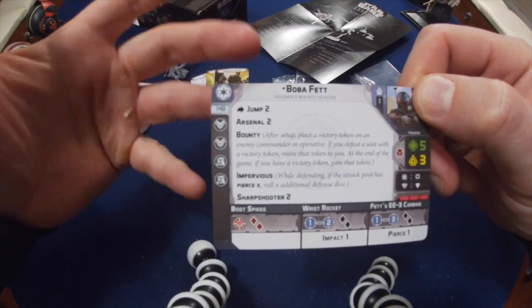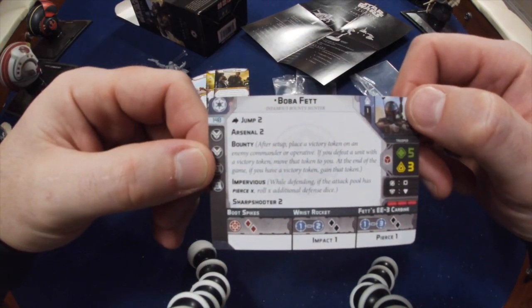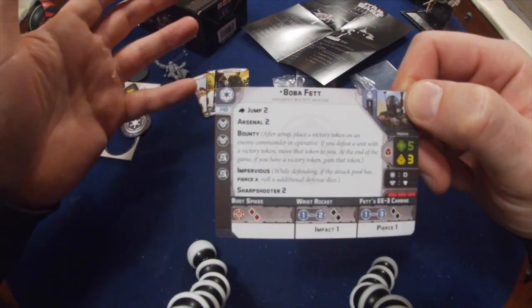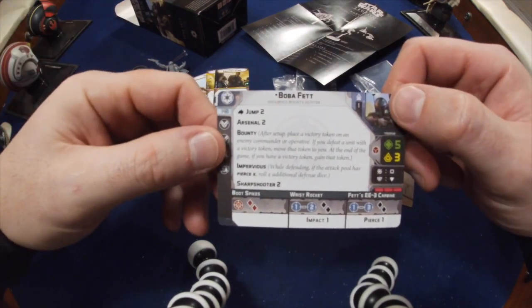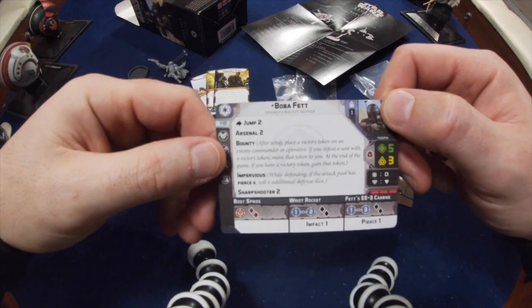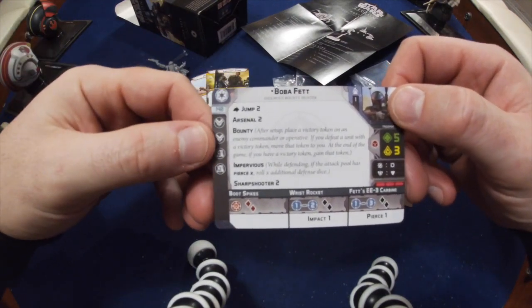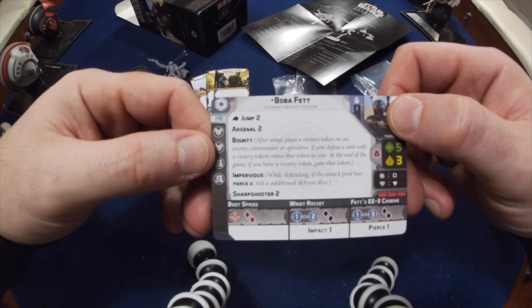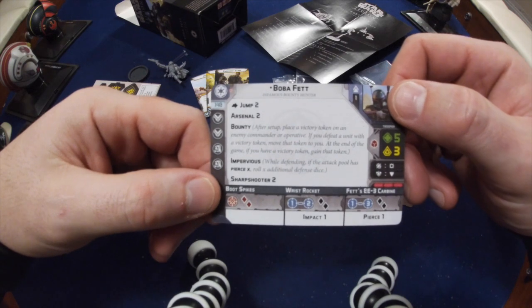If you can get that situation where you go last then first with Boba Fett, that's really good. You can jump out, do your shots, next turn go first, shoot again, and then jump back behind cover. He's got Arsenal 2, so you can fire two of his weapons per turn. He's got Bounty to get your extra Victory Token if you kill whoever you put that Bounty on. And then he's got two gear upgrades.